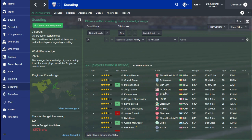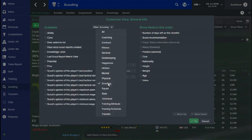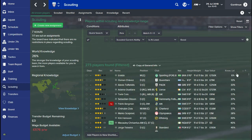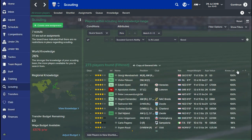My next tip is going to help you see how much information your scouts know about players. If you set your search filter to any good players with good current ability, then right-click on the top row and select 'customise current view,' go to the filter section, go to scouting, and add 'knowledge level' to your player search screen. What you can see is how much information our scouts know about these players. You can see in the scout report that our scout obviously knows every single thing about him — this is really helpful when you're trying to find players you know a lot about.